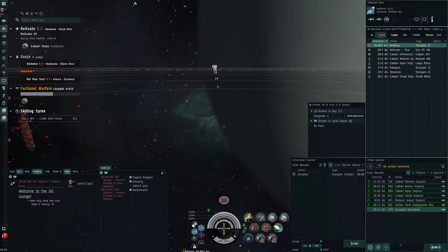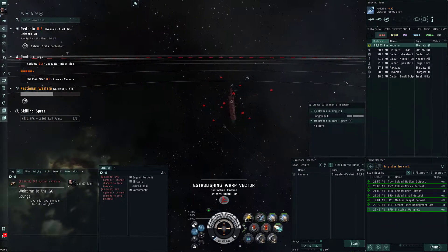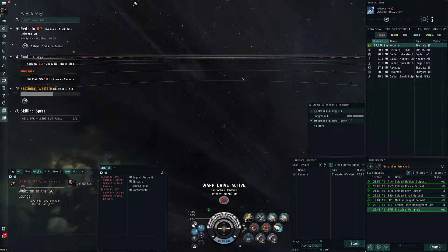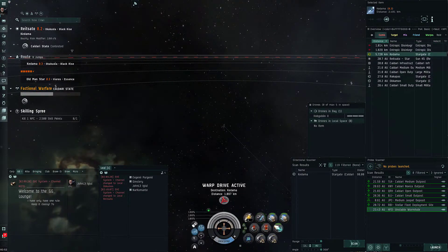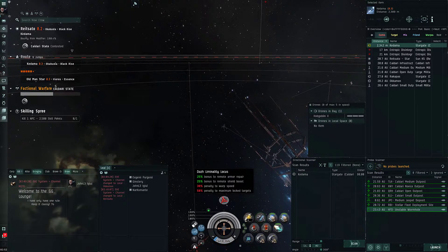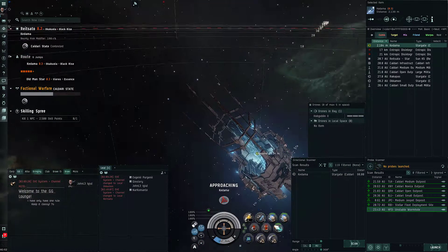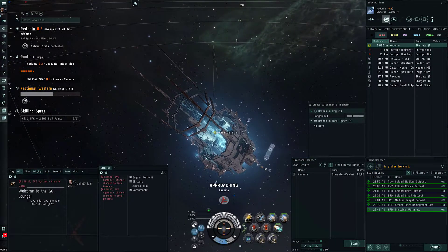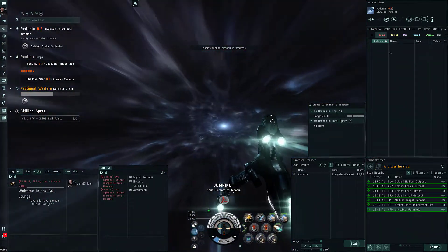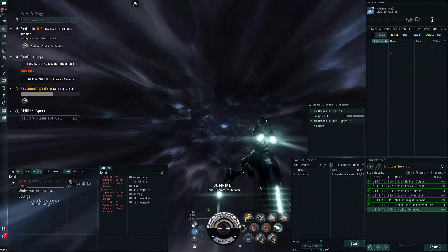Nothing on D-scan, so we're going for it. I wonder how much trouble these things cause for Caldari Faction Warfare space. They gave it Bonus Remote Armor Repair and also Remote Shield Boost. You go slower in warp though. That was loud - really loud!